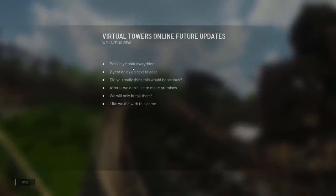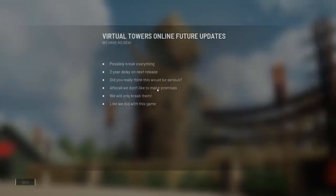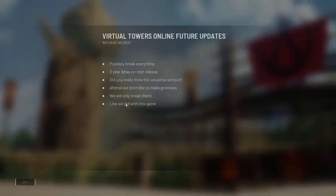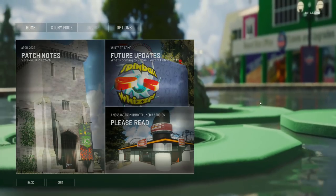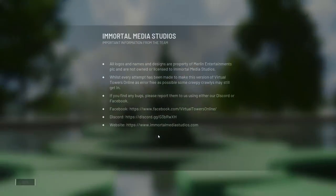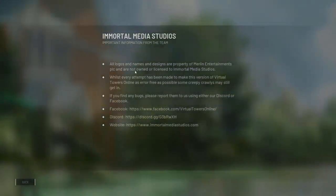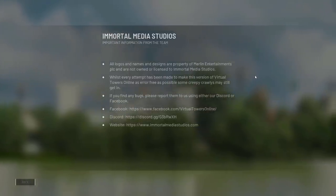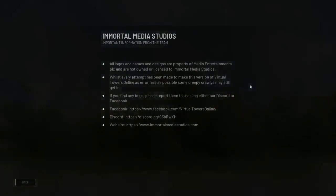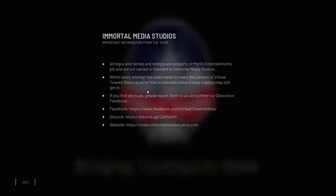The future updates section is a bit tongue-in-cheek: 'We have no idea, possibly break everything, two year delay on next release - did you really think this would be serious?' There's also an important disclaimer: all logos, names, and designs are property of Merlin Entertainment, not owned or licensed to Immortal Media Studios. Whilst every attempt has been made to make this version of Virtual Towers Online as error-free as possible, some bugs may still get in.